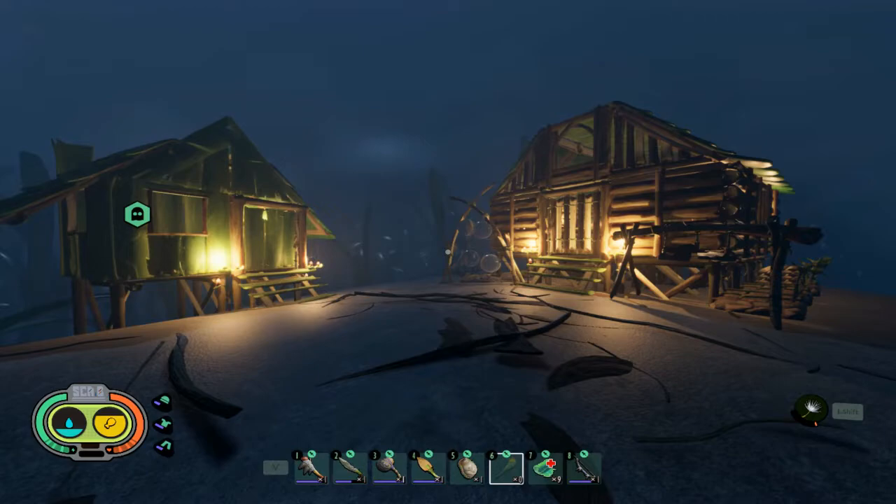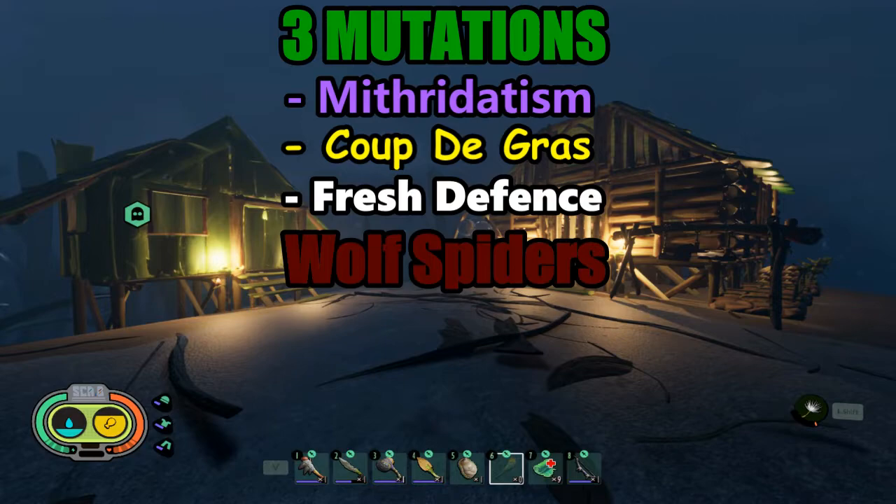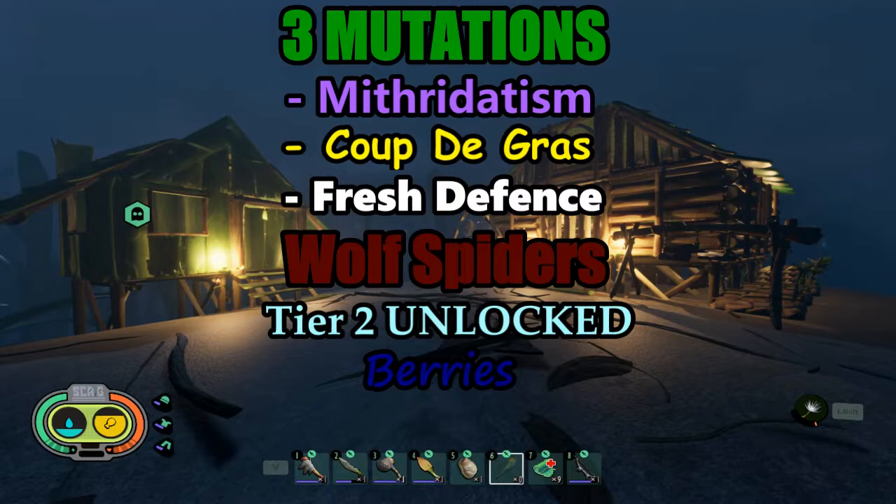Welcome to Grounded 1.0 Day 4. Today I unlocked three new mutations, I'm gonna be trapping and killing wolf spiders, unlocking tier 2 tools and the insect bow, as well as farming berries, some milk molars, and then a little bit of base expansion. So let's go.